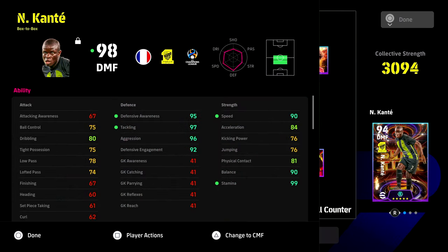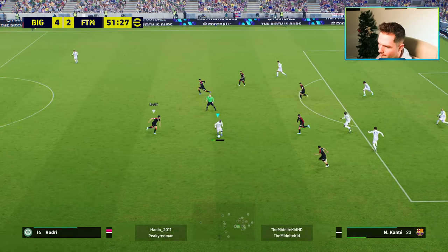Now I've spoken about the new meta, and we're going to be doing a follow-up video to this, but look at this build: 90 speed, 90 balance, 99 stamina, 80 dribbling, and then his defensive stats - 95, 97, 96, and 92.